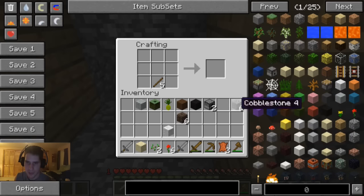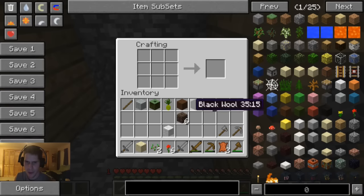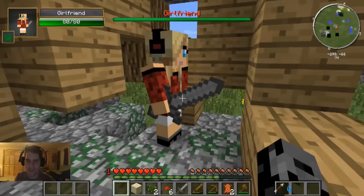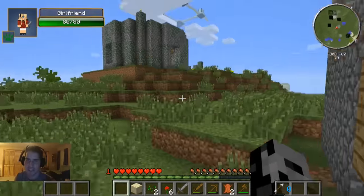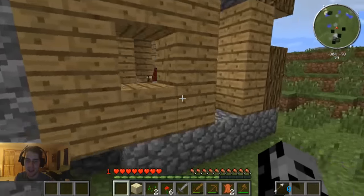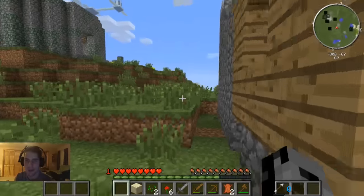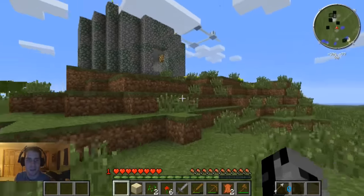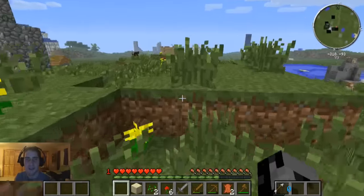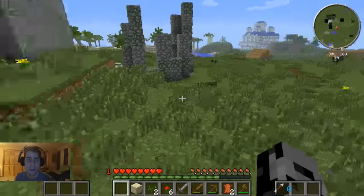She needs a weapon and I need a weapon — stone tools are going to be a lot better. Got a sword, a pickaxe to mine a little bit quicker, and an axe. There you are — take this! She can actually fight. She can't wear armor, but she can wield a sword. Let's go! Not going towards the battle tower though — it's too dangerous at this point. But there are a lot of structures around.